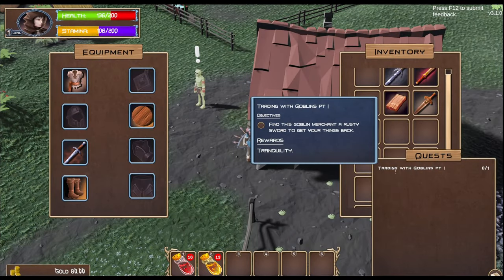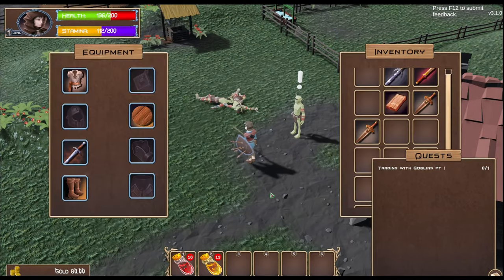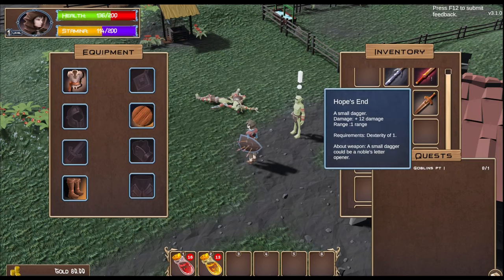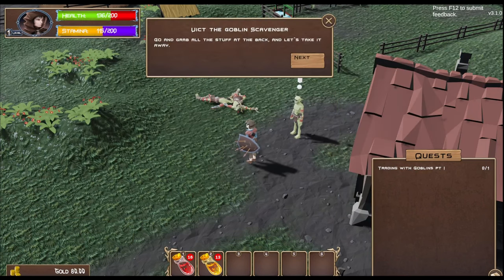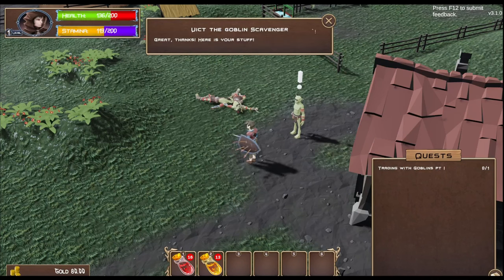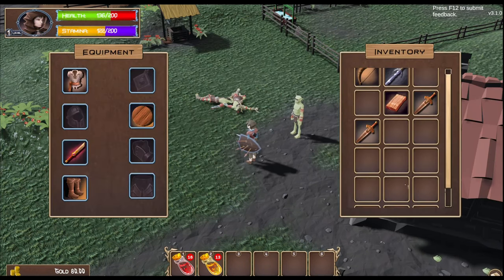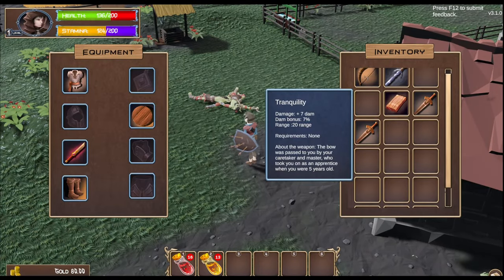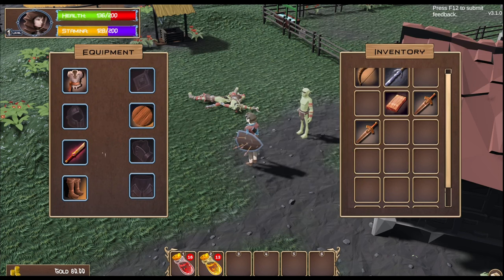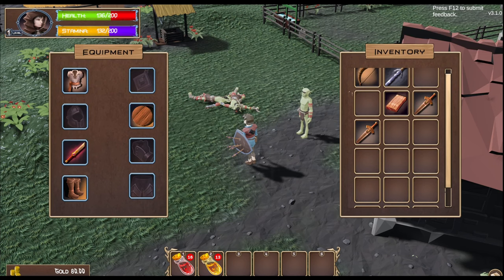Find the Goblin Merchant — a rusty sword. I'll have a rusty sword. I'm already on the task. Perhaps the rusty sword needs to be in my inventory. I have the rusty sword — thanks, here's your stuff. Quest complete. What did he give me? He gave me a bow — seven damage with a range. Requirements: none.